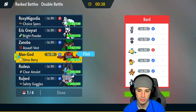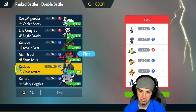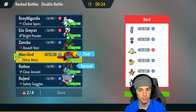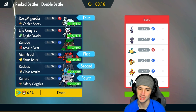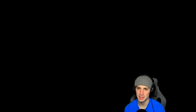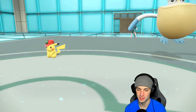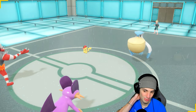I was thinking about leading Frostlass, but Basculegion has Thermal Exchange so we can't burn it — Frostlass just won't work out here. We'll save Frostlass for a later battle. I already knew going into this recording that I wasn't going to use Frostlass every single battle because it doesn't have any attacking moves besides Icy Wind. I'm going to bring Ninetales but not lead it — Incineroar is just a solid lead all around, and Swampert isn't bad here either with High Horsepower and Liquidation.